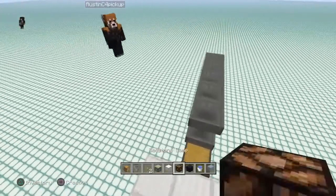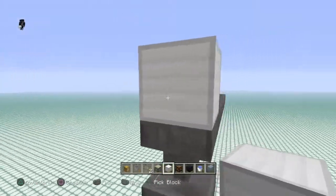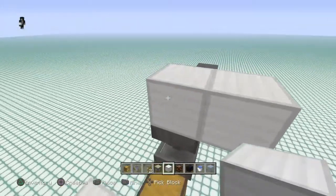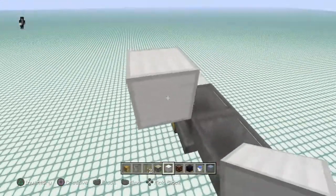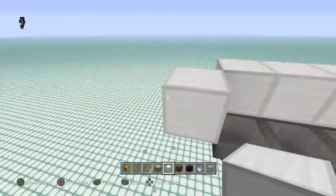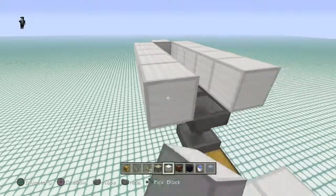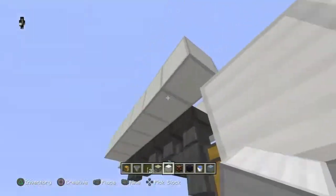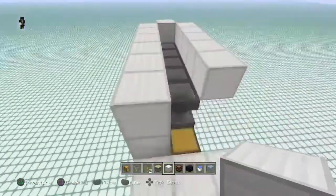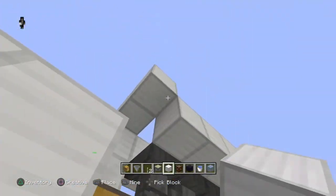Go ahead and crouch-place a block on top of this hopper to get yourself started. You're going to build yourself a little corridor around your hoppers just like this, to go ahead and block everything from falling out of your hopper collection system. So go ahead and border that all in like so, bring this all the way around, and then in the front you can go ahead and build this border around just like this. Bring this around right here and get that all in.